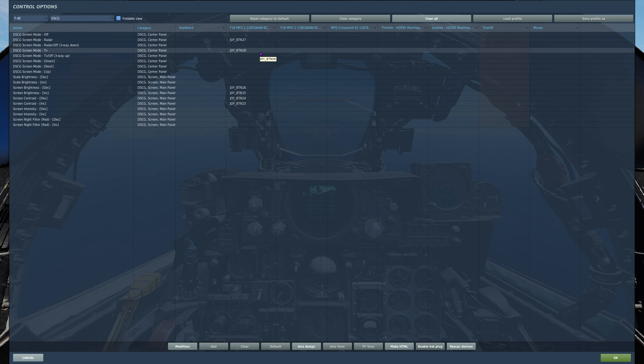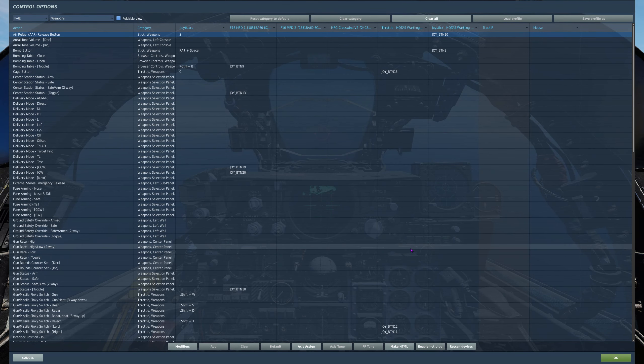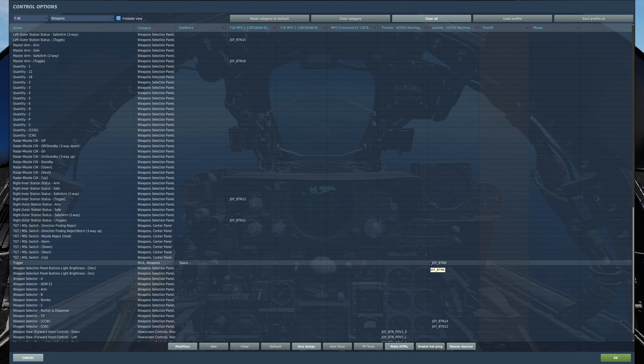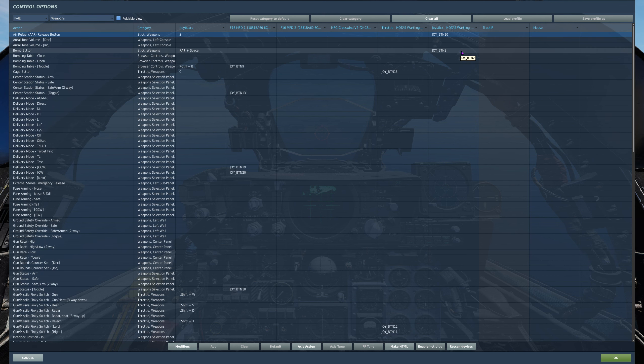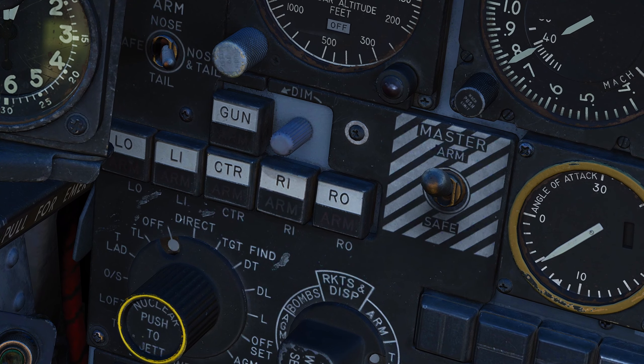The keybinds I've chosen to help identify and lock the target through the DSCG screen are a toggle switch to turn the DSCG to TV, as well as controls for the brightness. The other two binds you will need are the trigger — which you probably already have bound to your joystick — to lock the target on the display, and the bomb button, which you'll use to release.